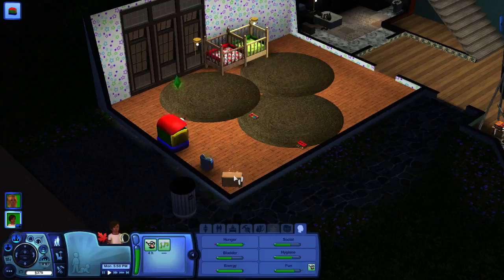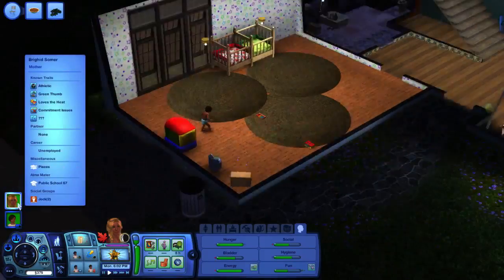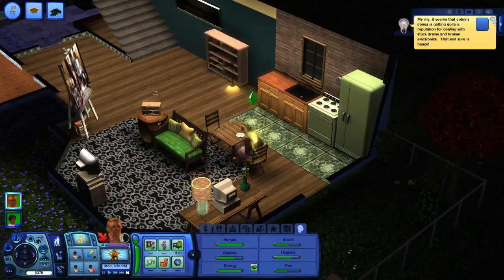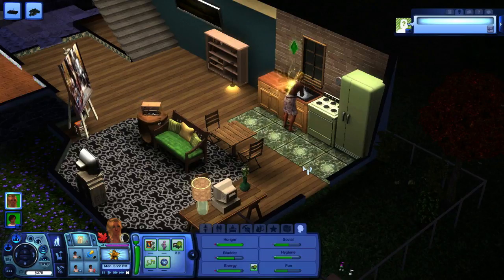There we go. We're just going to play. Speed it up. She's probably not going to give birth in this part, but at least we can get some housey things done. Maybe get Jax a little more skilled up and maybe age him up once he's been skilled up. Although that presents a problem — we have no bed for Jax.